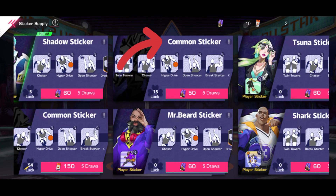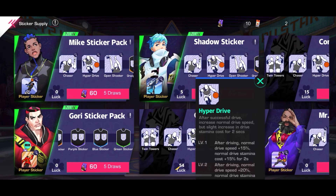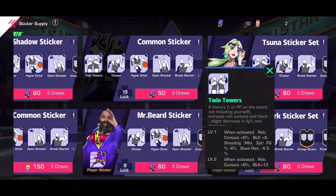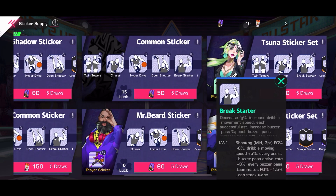It's important to note you can buy common sticker packs with premium sticker packs as well. Also important to note: the icons on each sticker pack represent the different stickers you'll be receiving from their respective packs. Simply click the icons to see a preview of the sticker and what it does.